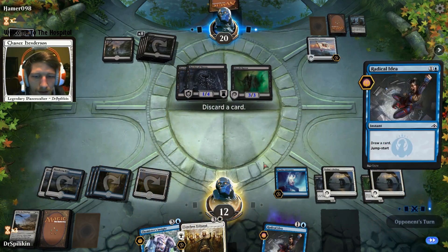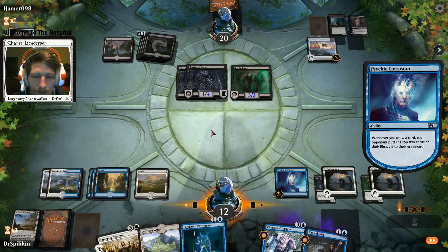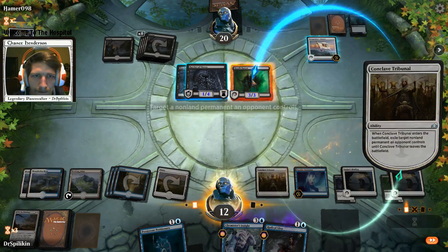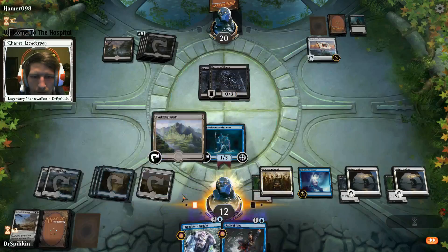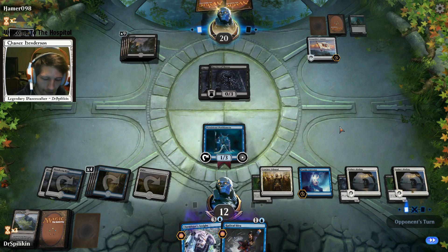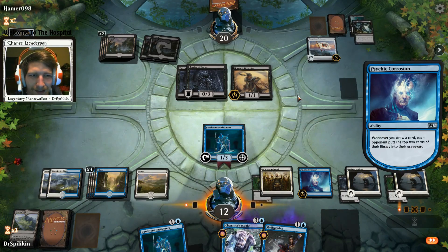We'll discard the Chemister's because we're just gonna get it back anyway. Down to 24, down to 22. We can play Conclave and Petitioners - give us some defense. Take that Death Baron. We petitioners so we have some defense - he's down to about 21 cards. I think we can win this.